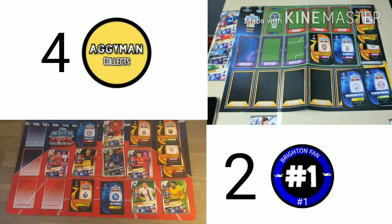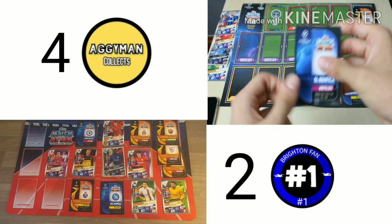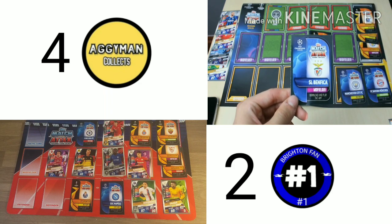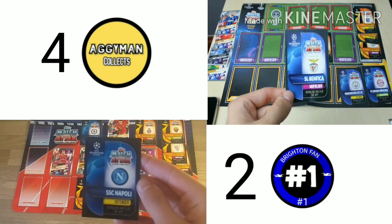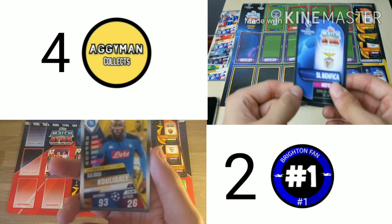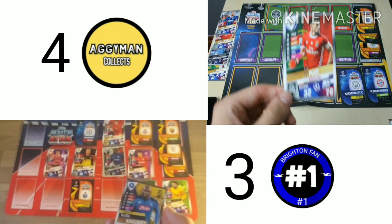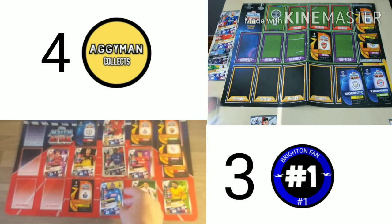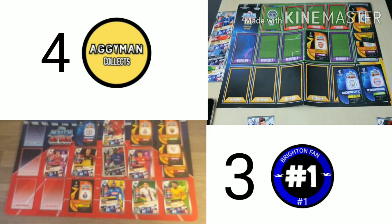This is where it gets interesting. I'm going to attack with my Benfica midfielder and add the plus 10. I'm going to defend with my Napoli defender. Koulibaly 93 — oh, big no.